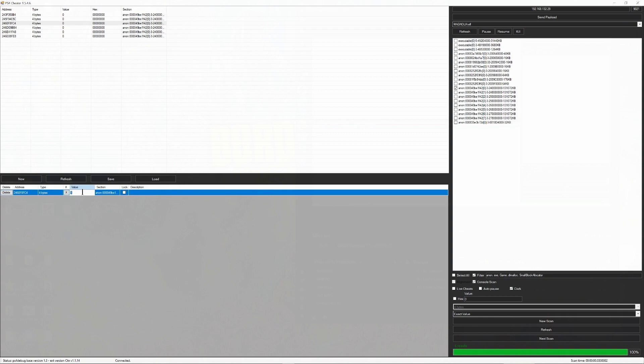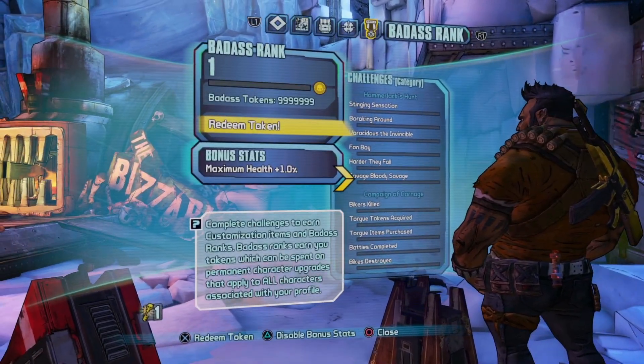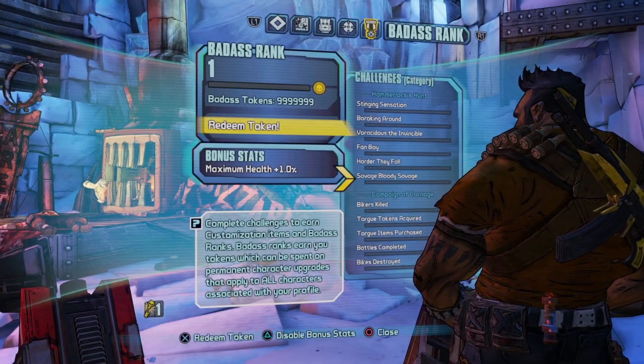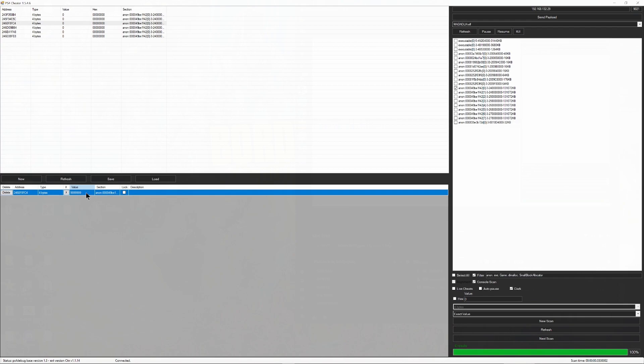Just change this value to anything you want. The max value that it will display is 9,999,999, and as you can see in-game it will change. You're wondering why we did the tokens first — we're going to use tokens to spend and to find the rank. To find the rank, right-click and go to the hex editor.